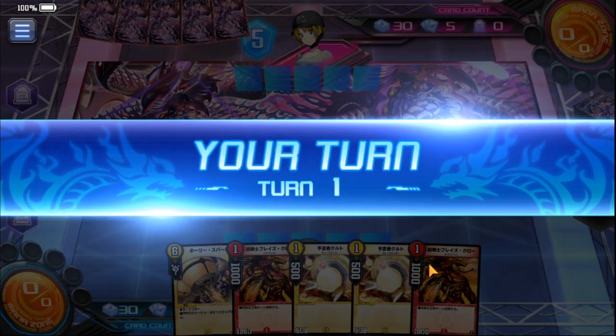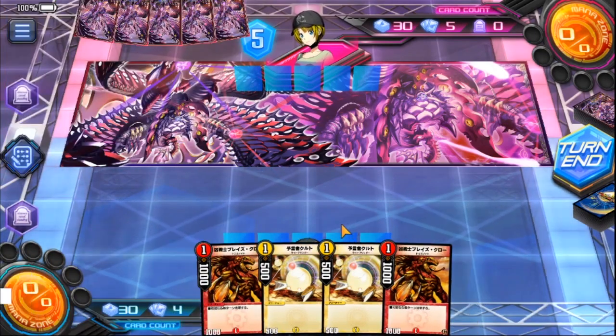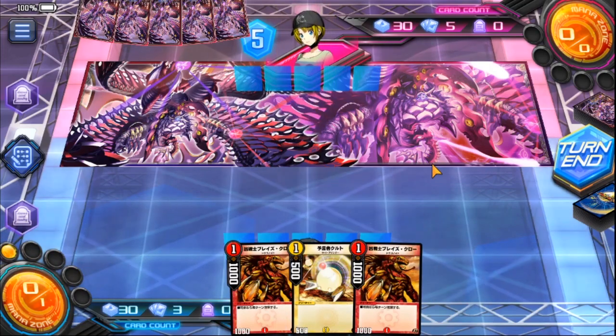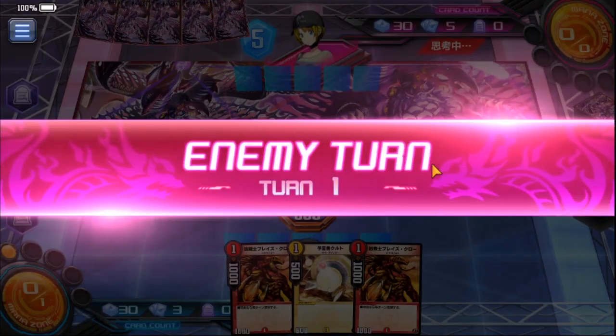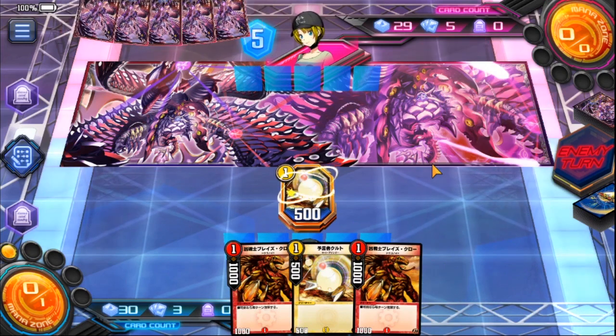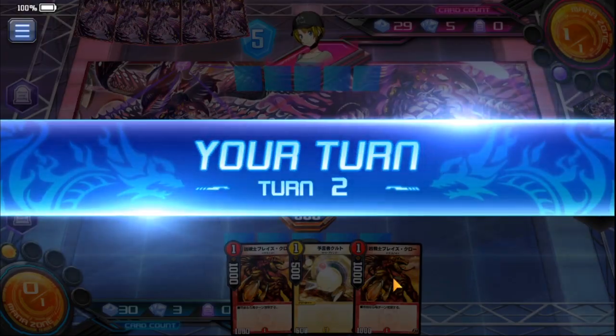Perfect start. You can easily play Top of the Oracle on turn 1, right into needing to fight a breakball, and pop the oracle the turn after. That lets you break one shield from turn one, and then another 3 shields the turn after.